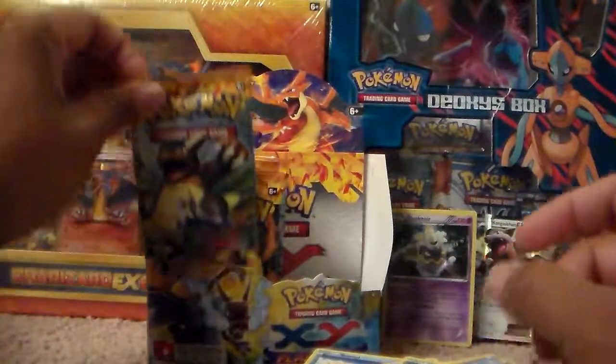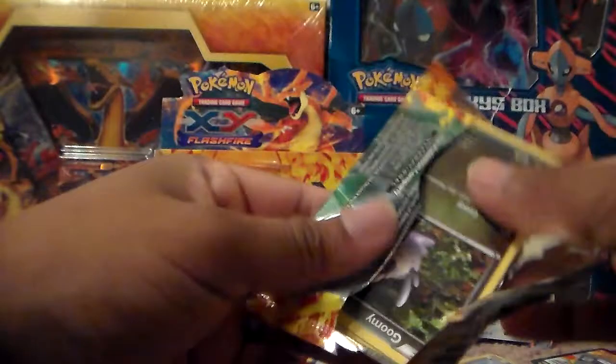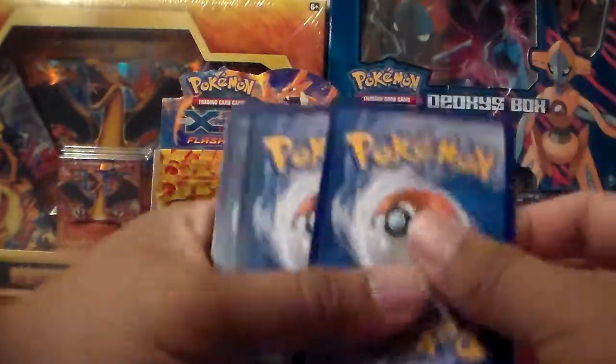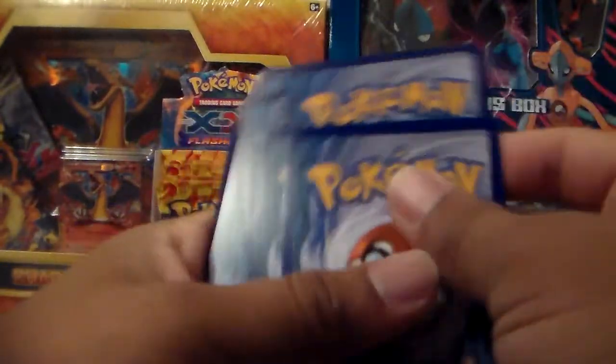Okay guys, open one more pack here — with a Kangaskhan on the front. Let's see our luck. Hopefully we do pull out a... what's it called? Pur... Pyroar? Pyroar. Okay, let's see what we got.